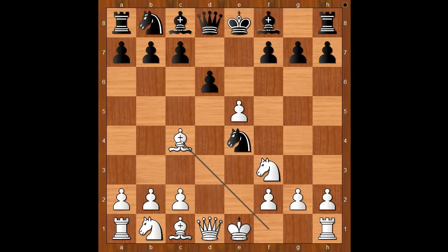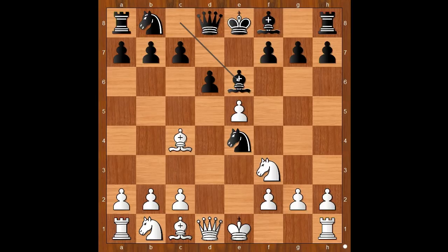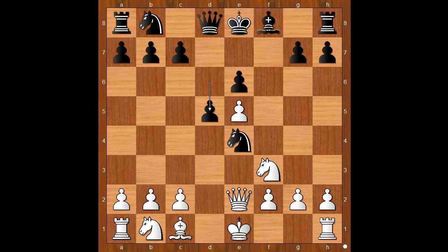Knight takes on e4. Bishop to c4. Black to move, and black must be careful. Bishop to e6 was played. If something like knight to c6, then bishop takes on f7, and after king takes on f7, queen to d5 — check — forking the king and the knight on e4. Back to our game, so we have bishop to e6. Bishop takes on e6. Pawn takes bishop. Queen to e2, attacking the knight. d5, defending the knight.